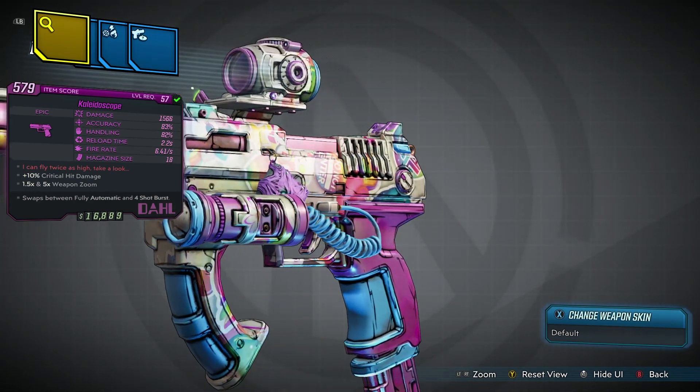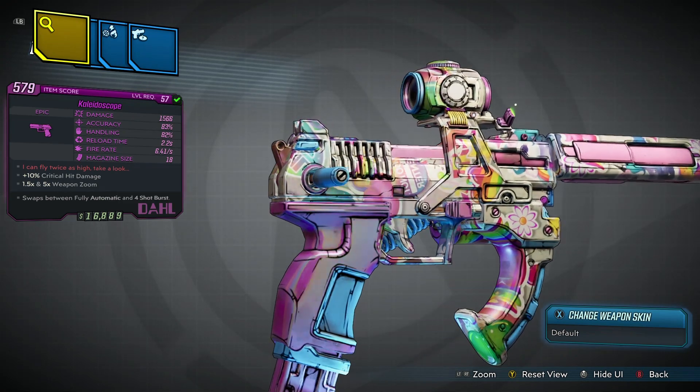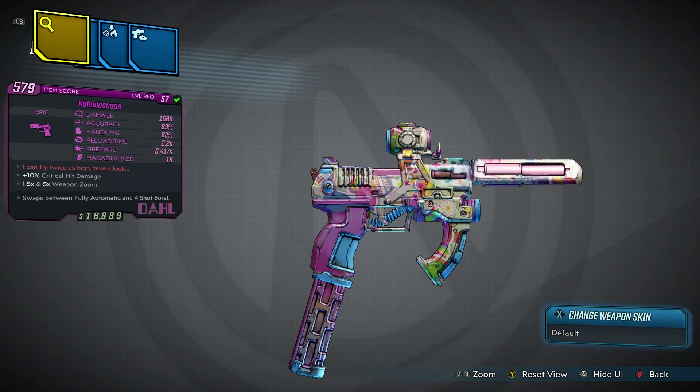1566 damage at level 57, and it seems like it's a static roll — I haven't gotten any anointed ones, so I'm not sure if you can. It's got 83 accuracy, 82% handling, reload time is 2.2, fire rate is 6.41, and magazine size of 18. We also get a bonus to critical hit damage, and different zoom levels based on firing mode.